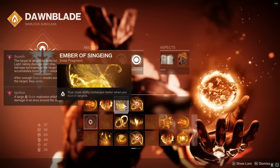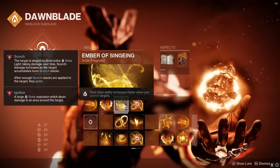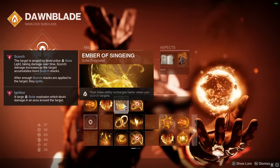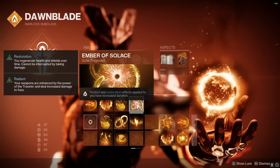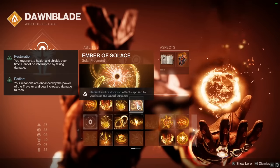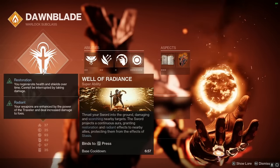For the next Fragment, we're going to be using Ember of Singeing. This pairs really nicely with the build because now, on top of us applying Scorch to everything, while enemies are Scorched we're going to recharge our class ability even faster — think of it like someone screaming Benevolent Dawn in the distance while we use our abilities. And finally for the last Fragment, we're going to use Ember of Solas. Radiant and Restoration effects applied to us have an increased duration. This pairs really nicely with Ember of Torches so we have an increased duration on our Radiant buff, and if we ever want to deviate into different restoration effects, this further amplifies the build.